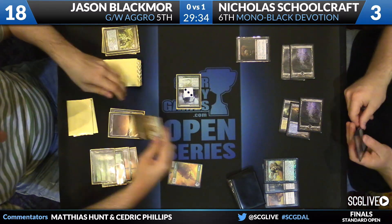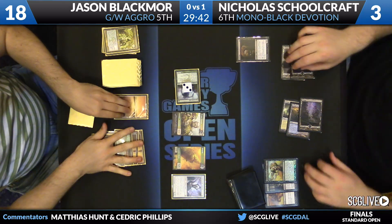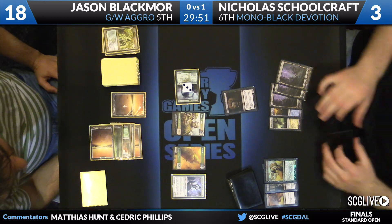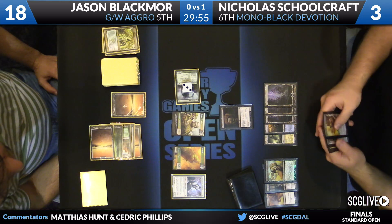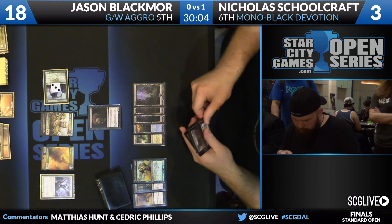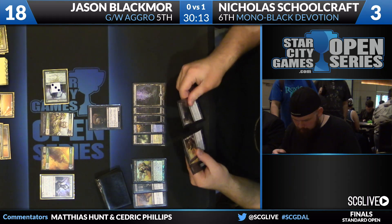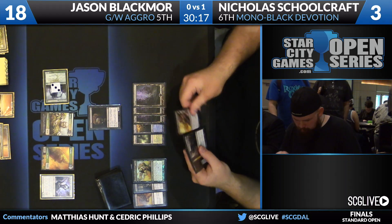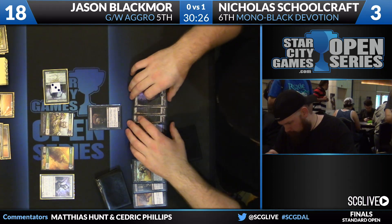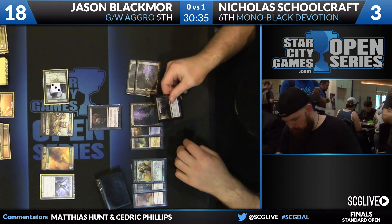Grey Merchant gets in front of Experiment 1. The decision is do you block that or block Voice of Resurgence to get Voice off the table. I'd block Voice — it's constricting the way he can play. Pack Rat is still in the grip. Going down to two seems fine, we can play a Pack Rat game now. There are so many creatures that aren't dead. You can play Pack Rat and make a blocker, potentially double-block or block Voice of Resurgence with Grey Merchant in front of Experiment 1. There are now four creatures — there's no getting out of this situation. Schoolcraft has a hand of three kill spells and is being killed by creatures — something went wrong this game.